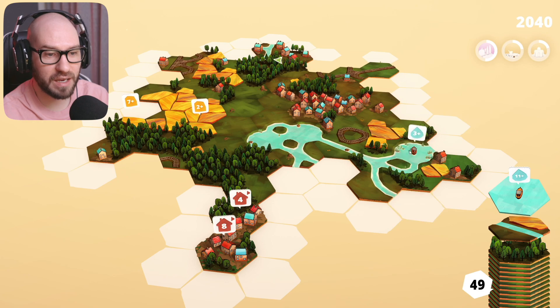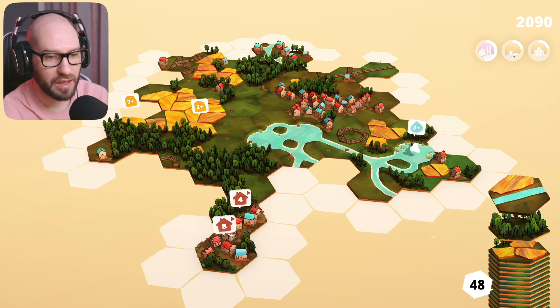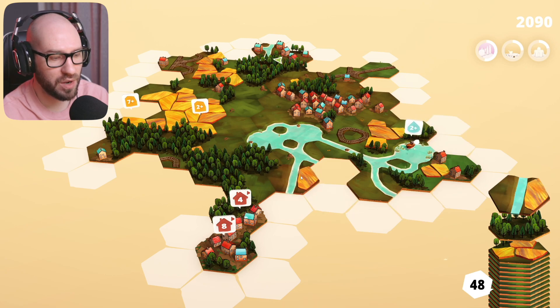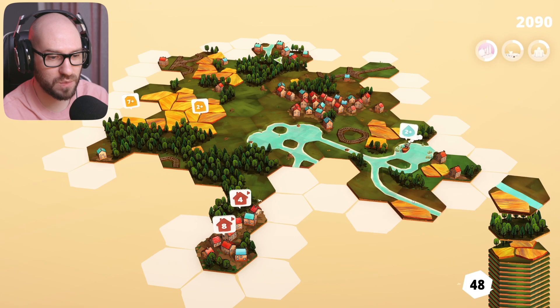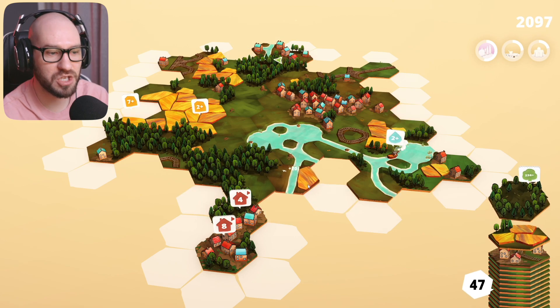And look at this - we're finally getting a boat! This looks awesome. I'm going to place this boat right over here to close this down. This looks better. Then we can carry on with the water system, maybe going this way.